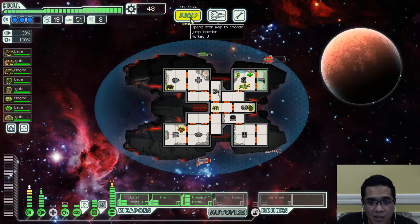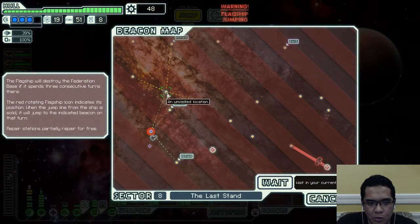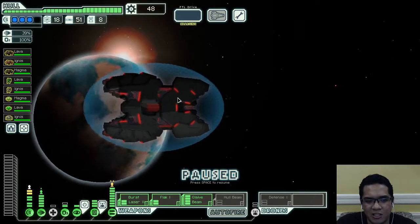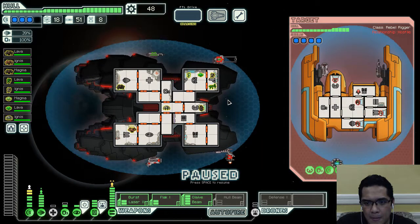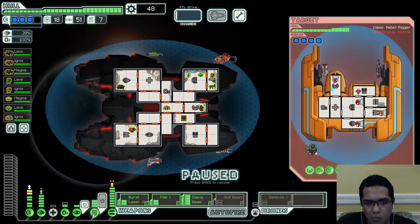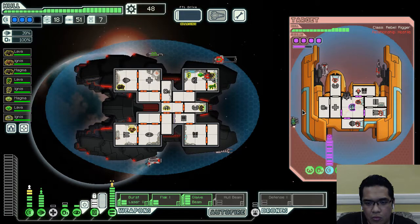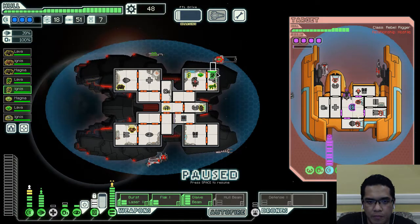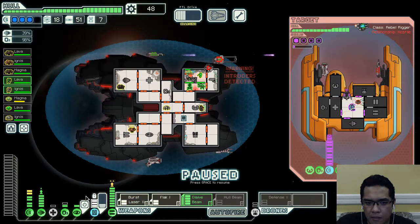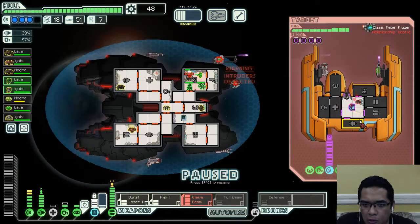If we're lucky enough to get combat at every beacon we go to, we just might get enough scrap to power up a fourth level of shields. We'll shoot the Glaive Beam before we cloak this flak attack.